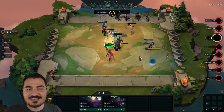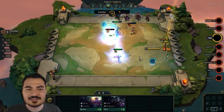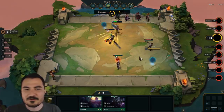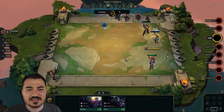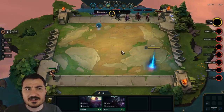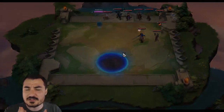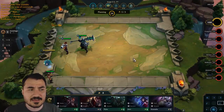The item on my opponent's tank resurrects the unit after it dies with a certain amount of HP. You guys can see that item is absolutely crazy. I got the gunslinger synergy here — the gunslinger synergy makes it so when a gunslinger hits something, it has a 50% chance to attack another enemy as well.